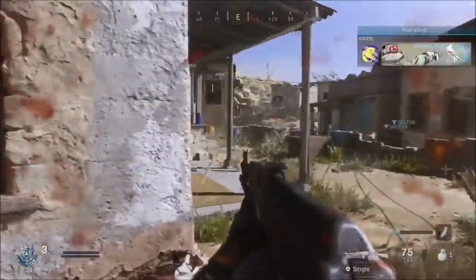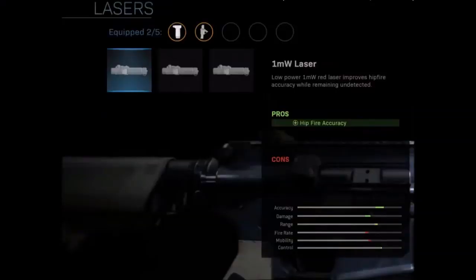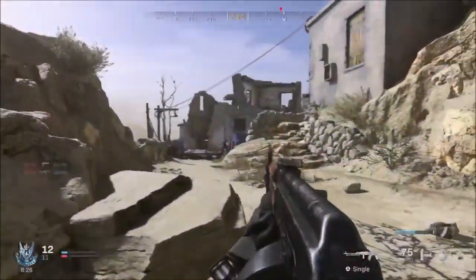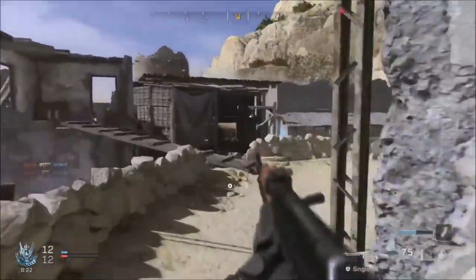The first laser is the 1MW laser — a low power 1MW red laser that improves hip fire accuracy while remaining undetected. There is only 1 pro and no con. The pro is that hip fire accuracy is increased.